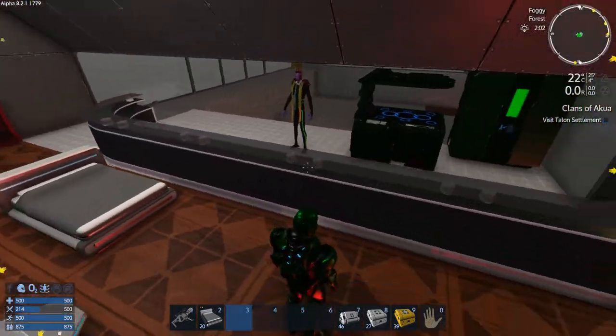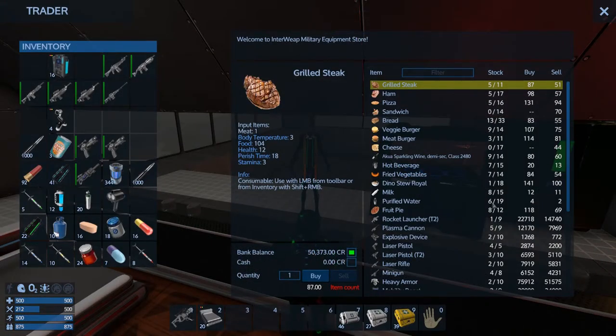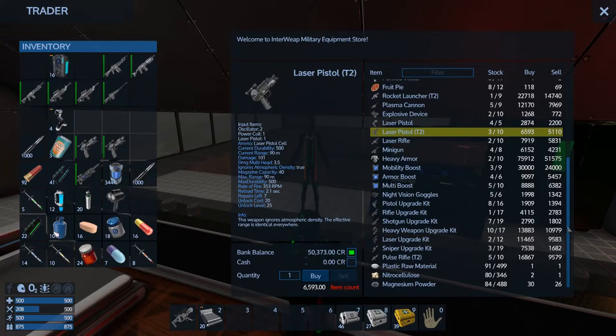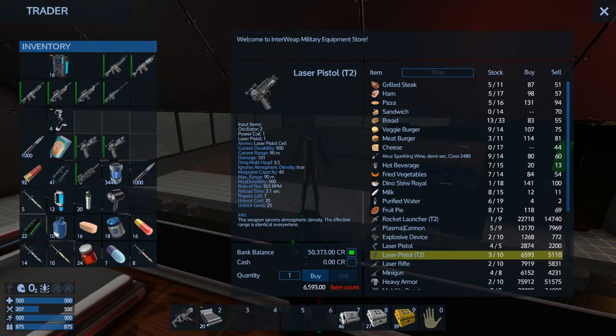I'm still getting used to making my way around here. He is going to buy a couple of these for decent money. He's not going to sell - he won't let me... That's laser pistols, what am I doing? All strike for T2. So it was before when he didn't have this mixed menu that he was going to buy and sell all the T2 weapons. What happened there? He got squished together with his counterpart - it's really weird.